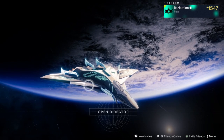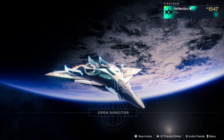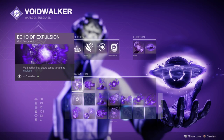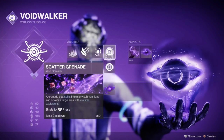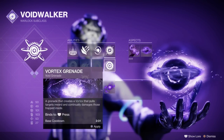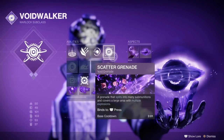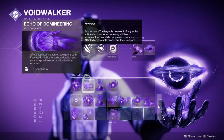Essentially, how this build is going to work is it's going to prioritize certain weapons and mods like every other build. For starters, I'm going to be using Void 3.0. The mods that I have on Void 3.0 is Echo of Explosion — Void Abilities Final Blows cause targets to explode — this is going to chain your grenades. Now, it's very important you have Scatter Grenades on. I highly advise Scatter, as it works a lot better. A Vortex can also work; I wouldn't advise Axiom Bolts. Scatter Grenades are going to explode, so you can keep chaining kills with it, which is insane.